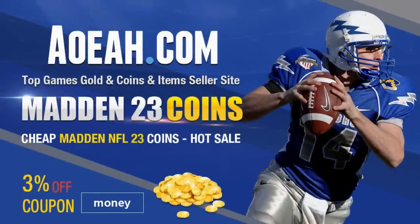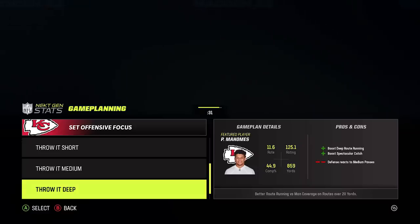The champ is here. For the cheapest, fastest, most reliable Madden coins in the market, check out my coin sponsors at aoeah.com and use discount code MONEY for three percent off. Link in the description below.